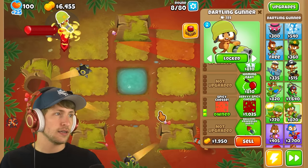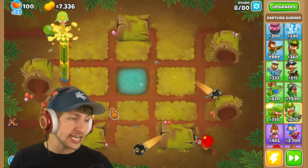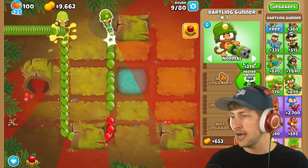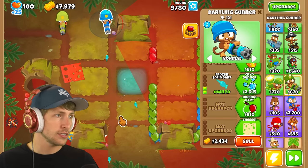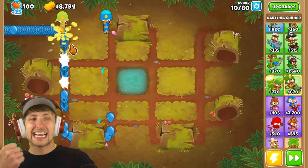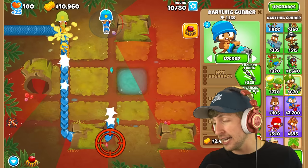Okay, I'm in. That's pretty good. The next tier is very spicy cheese — it's doing pretty good, this guy is getting all the pops. We're making enough money, let's put another Dartling Gunner over here. We can get icy shots and then frozen solid darts — these are actually doing really well, the frozen solid darts are really strong. Can I lock this in place? So we've got ice and we've got cheese — these are our paths so far and they're doing pretty good. I'm liking the cheese one; the ice one is also super solid. These are just T2s as well.